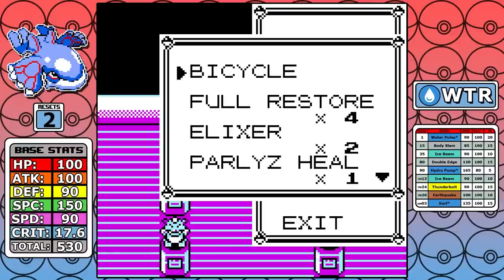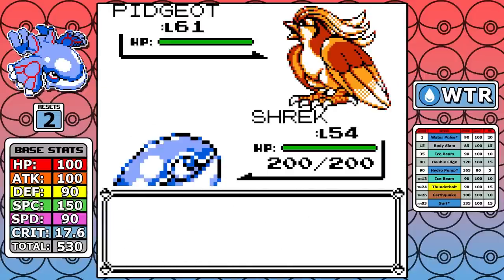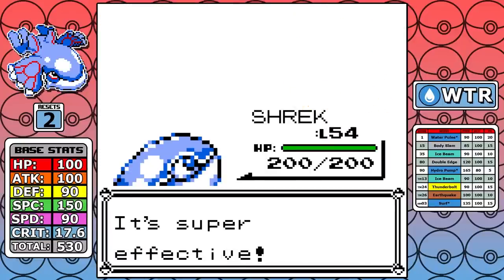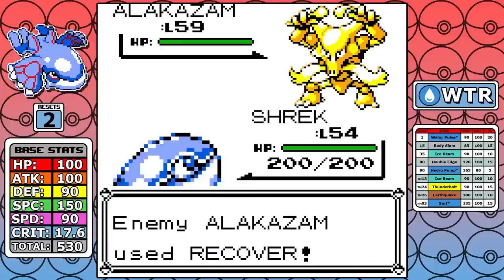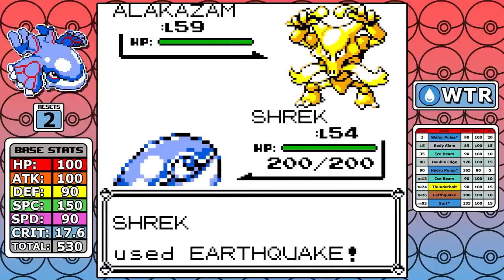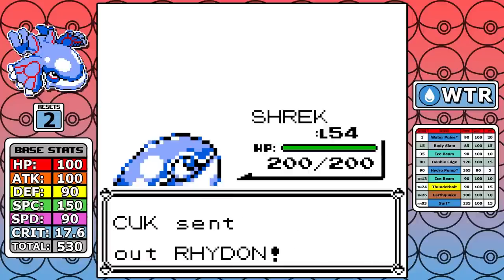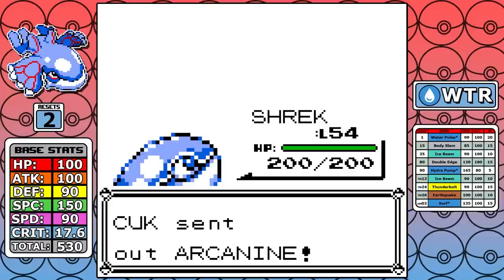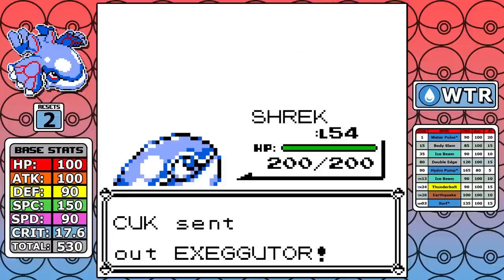First up is Pidgeot — it's not an issue; just one-shot it with Thunderbolt, no reason to even try Blizzard. Next is Alakazam — we have Earthquake, but we've seen a couple of times we can't one-shot it unless we crit, which is what I do here. It's nice to save a little chip damage. As for Rhydon and Arcanine, they are just Surf bait and go down to a single shot with our massive Special and 135 base power STAB Surf.